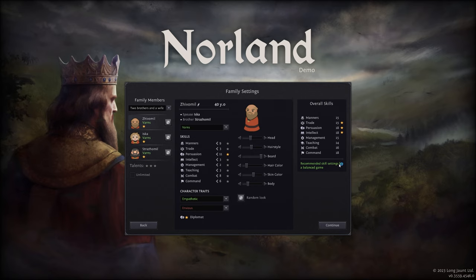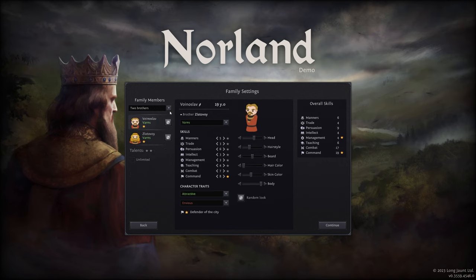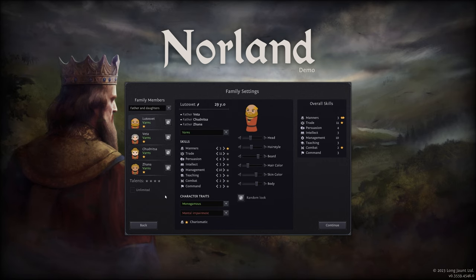One of the first things we are going to experience that are different is this screen right here. You start with a family anytime and always. However, in the past it's always been two brothers and a wife. Now we have a new set of family member scenarios: we can have a husband, a wife and a child; two sisters and a son; two brothers; three sisters; or father and three daughters.